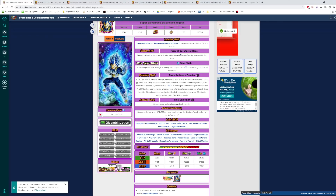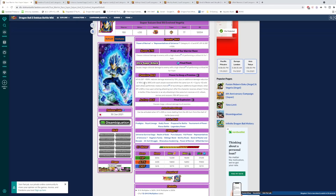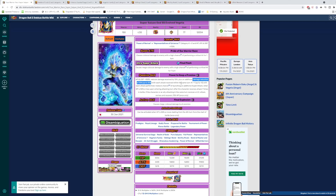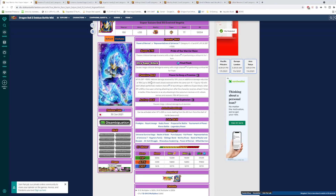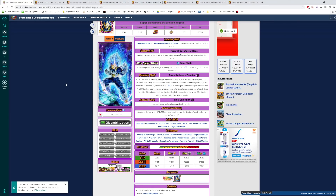His passive, Power to Keep a Promise: Attack and Defense plus 150% at start of turn. Reduces damage received by 10%, plus an additional damage reduction of 10% up to 30% with each attack received within the same turn. The way this works is you start off with a baseline of 10% damage reduction, and every time you get hit it climbs up by 10% up to 30% additional. So in total you can get up to a maximum of 40% damage reduction, which means you need to be hit three times to get the 30% plus the baseline 10%. If you've seen gameplay of this Vegeta, he will take more damage on the first hit and then progressively it will go down as he gains that damage reduction.